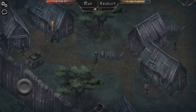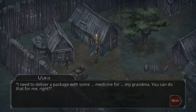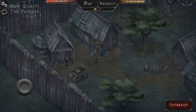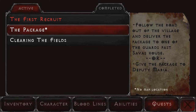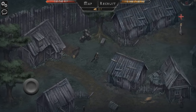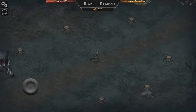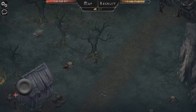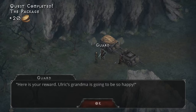You do see things like treasure chests - interact with that and I got 10 gold. Keep interacting with everything. This one's got a quest: 'I need to deliver a package with medicine for my grandma - just follow the road out of the village to the guards behind Saver's house, one of them will bring it to grandma. Don't tell the deputy.' So we're now a postman. This should appear in my quest log.